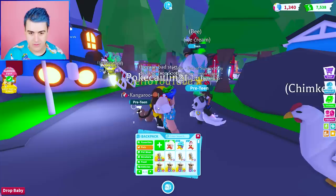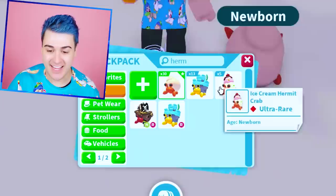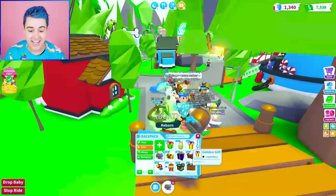We have hatched 30 regulars, 13 or 14 castles, five ice cream. And we still have not hatched a friend for your boy Bo. They're sending luck my way — I'm taking in the luck, Froot Loops. You gotta like the video, you gotta help me get this luck. It happens — we have hatched Legendaries with the luck of the Froot Loops before.